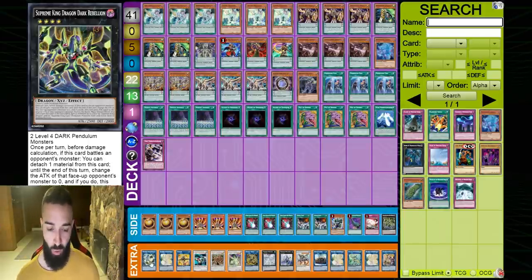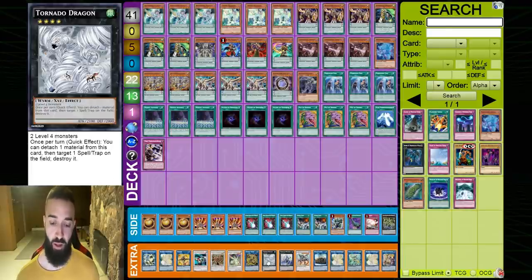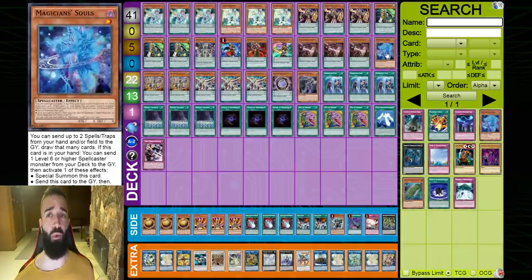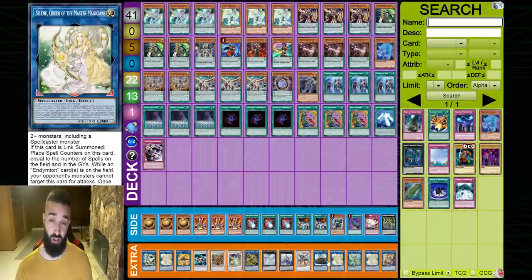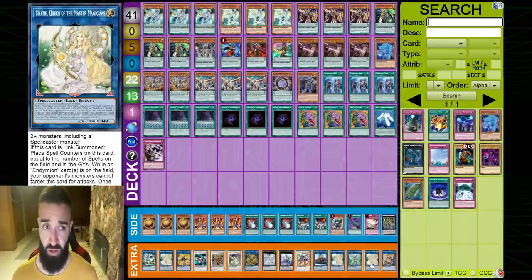Extra deck in order of the combo: Needlefiber, Selene, Linkross, Formula, Herald, Marcher, Herald, Dagda. Then you have Tornado Dragon to help pop the Scythe, and Timestar which helps in certain situations for free pluses. I'd recommend playing the one Magician Soul — it can help when you break boards and even when you have too many side cards. One Savage Dragon, one Carrier, one Selene, one Appaloosa, one Selene, one Access Code. Typically you use both Selenes on turn 1, so you want to make sure on turn 2 you have another Selene for the Access Code.